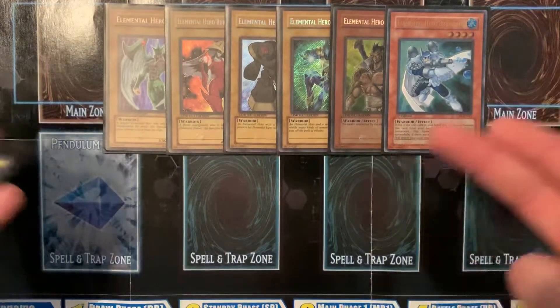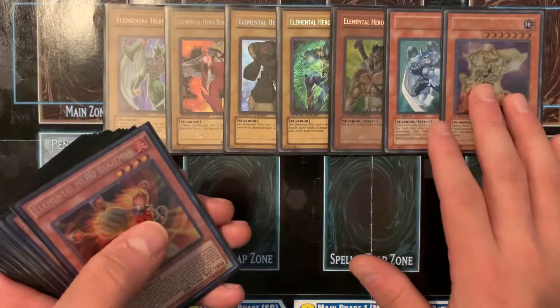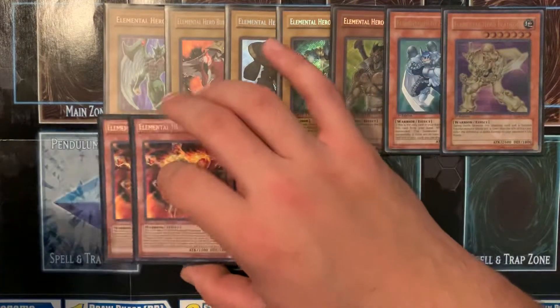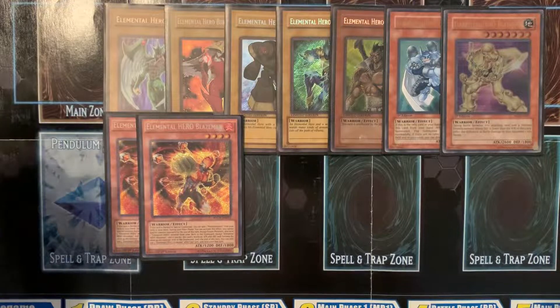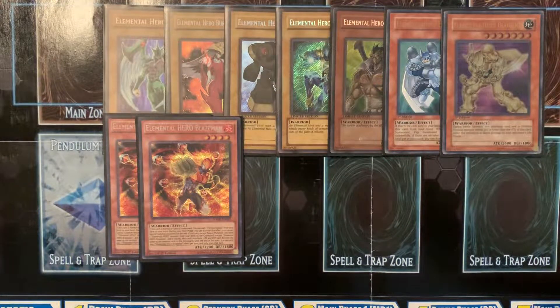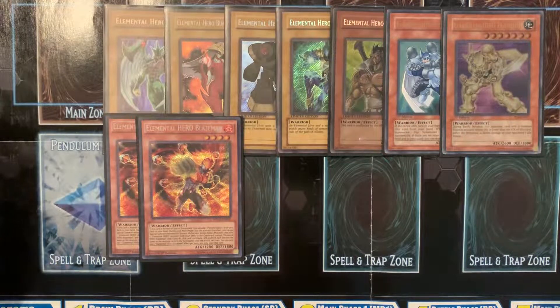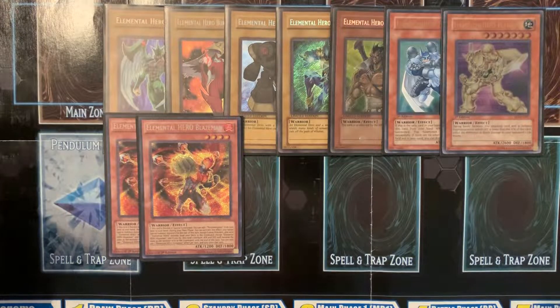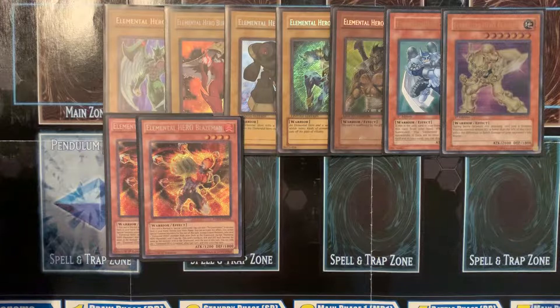Obviously Bubbleman comes in that set, but that's not his max rarity. So I scooped up Ultimate Bubbleman and Ultimate Bladedge. And I'm going to run two Blazeman in this deck because I'm trying to stick to the elemental hero aesthetic. It's oddly consistent with Blazeman and the rest of the heroes — it's oddly consistent.